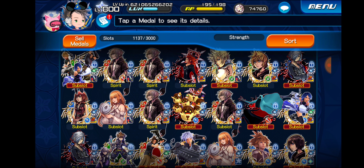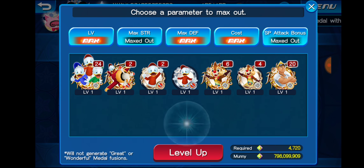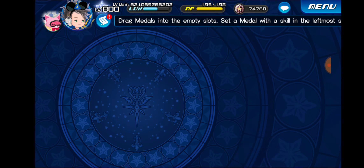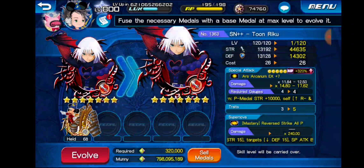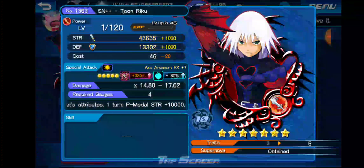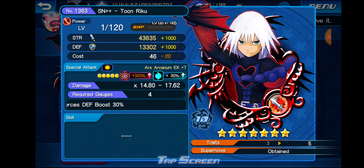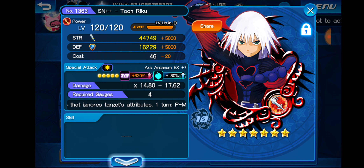Let's go back to our medals and upgrade my copy, because I do have a single copy of Toon Riku — I think it used to be a tier 5 medal. We'll have to upgrade him to max first before we can evolve him. There you have it — Supernova++ Toon Riku, maxed out. Let me just take a quick screenshot because this is a pretty cool thumbnail. Let me know in the comments below what you guys think about my thumbnails — do you prefer self-made thumbnails or just screenshots of things happening in-game? I feel like for certain videos, a screenshot of the game works better than a personally made thumbnail.